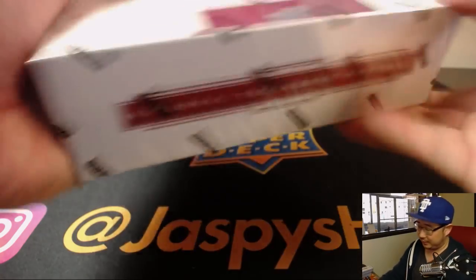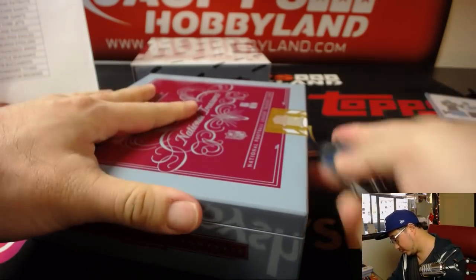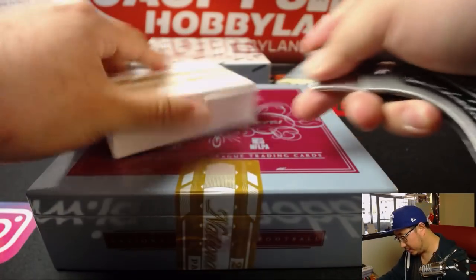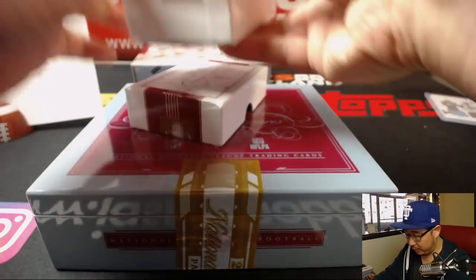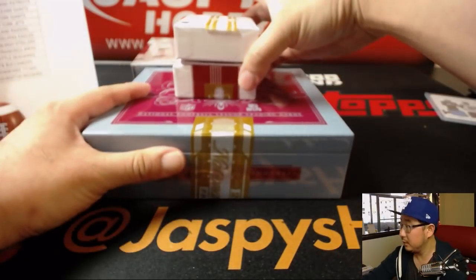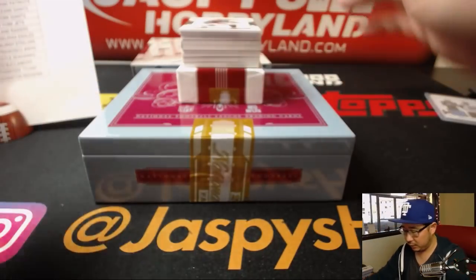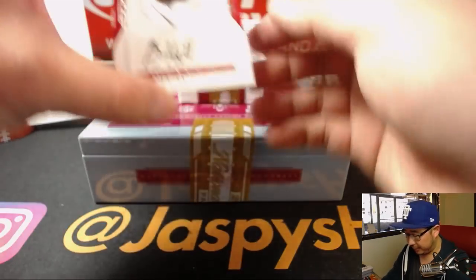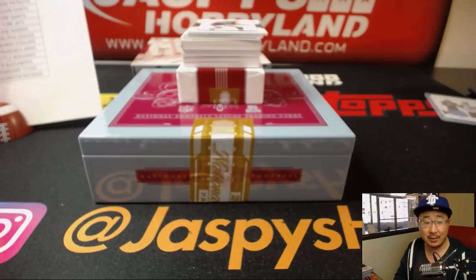Two boxes to go. Slightly fatter box, let's see what we've got in here. A couple of base cards. Marshawn Lynch will help us — 81 out of 99, just one base card. Brian Hill for the Dirty Birds, that'll go to Amy Thompson. There you go, Amy.